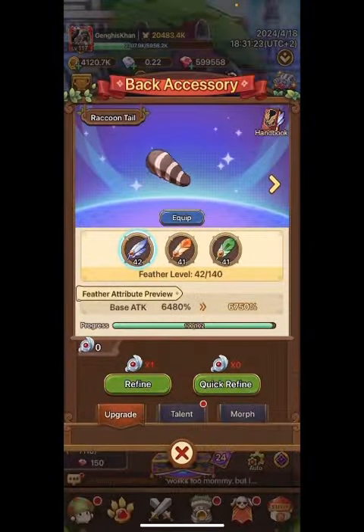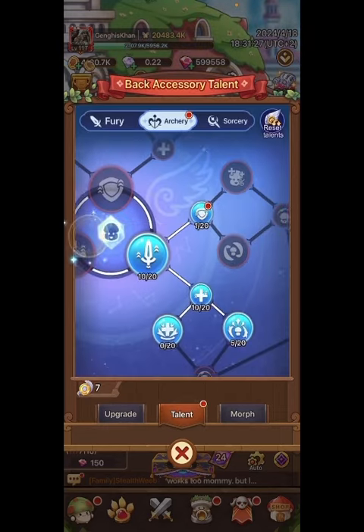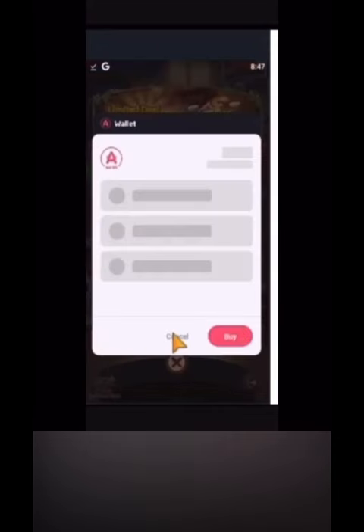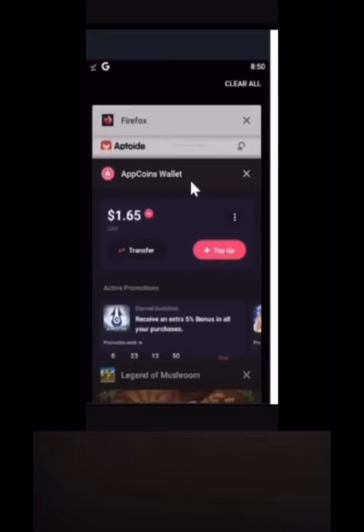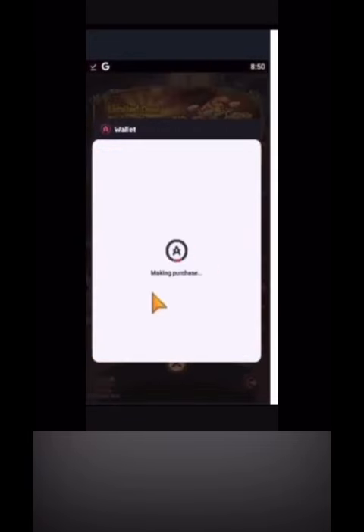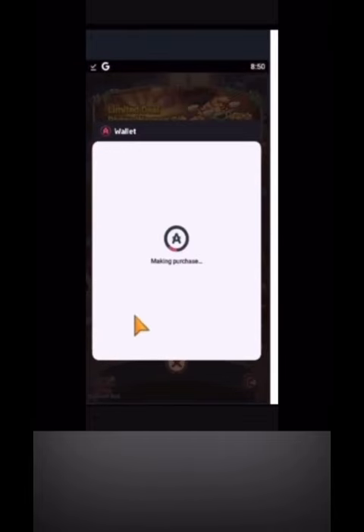Let's look at the talents — this is going to be very expensive. You are going to spend money on this game, so spend responsibly. Use the Aptoid App Store to get up to 35% off on all in-game purchases using promo code MUSHROOM5. The information on how to do so is in the description of the video. Save money — put more in your pocket.